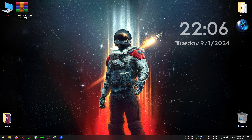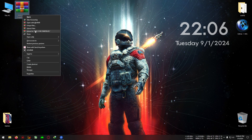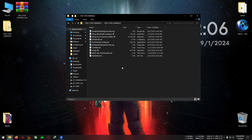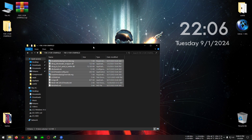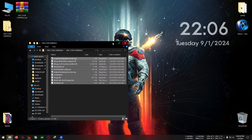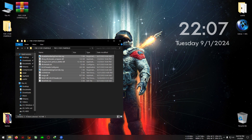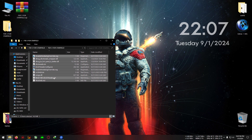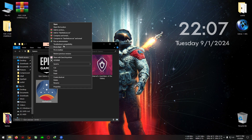Download the zip from the link in the description — FSR 3 for Starfield — and extract it to any directory. One thing to make clear: this is for RTX 20 and 30 series. It may not work on AMD GPUs, or may work on some AMD GPUs that have hardware-accelerated graphics enabled. So be careful about that. Copy the files from the zip and open the Starfield installation directory.